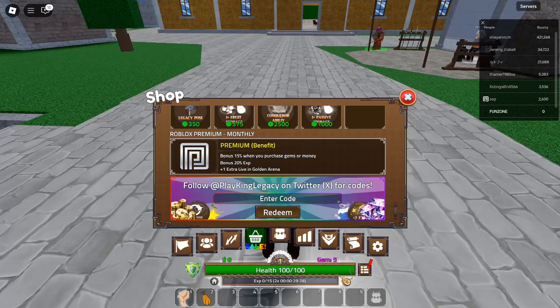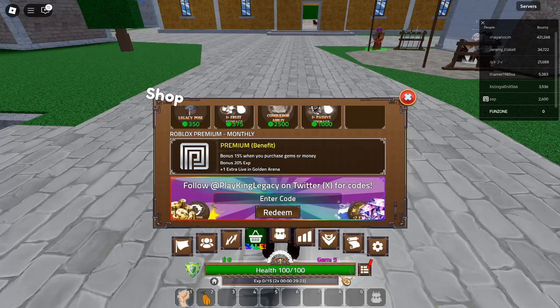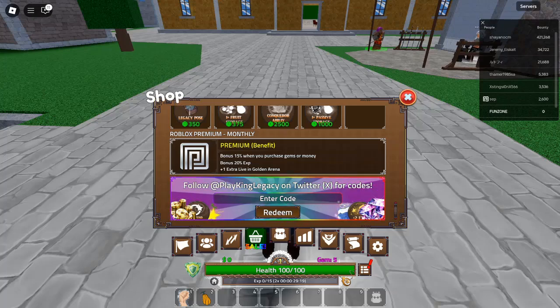Code 7: PassiveMaster — Redeem for 1 Fate Book. A Fate Book is essential for progressing your character and unlocking new skills. Don't miss out on this valuable item.